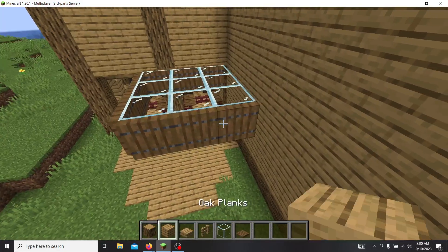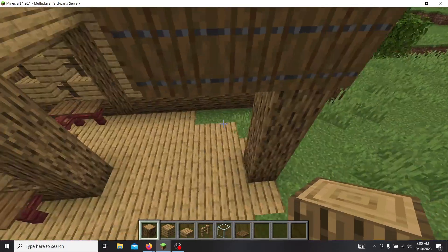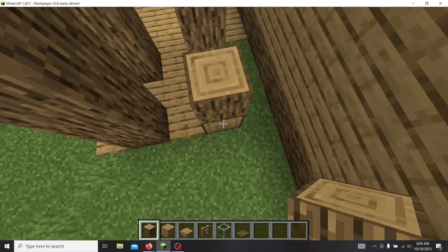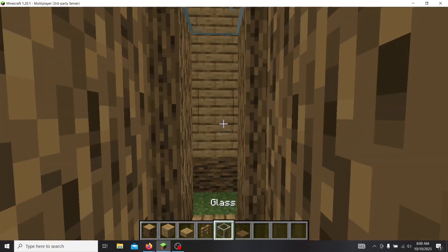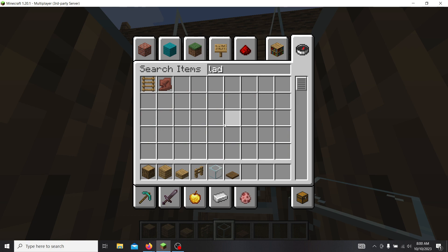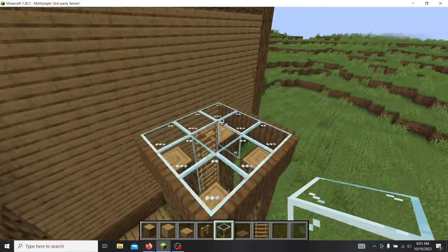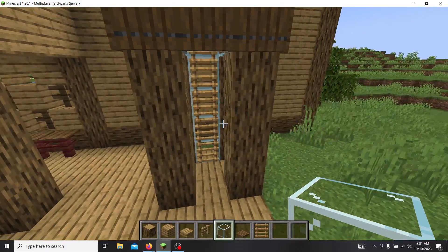To get up to the viewing platform, we're going to be putting a staircase of oak blocks and then placing ladders on the glass. If that wasn't going to work, my next option was probably iron or light wool. But I do like the glass so that it's not blocking the map.